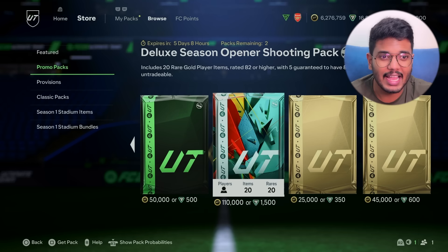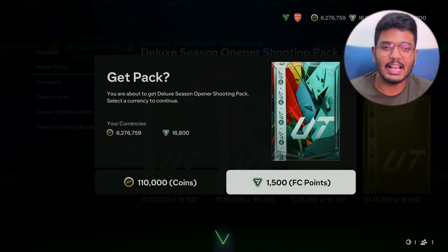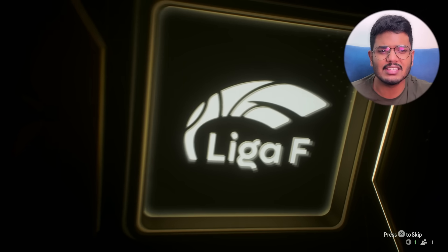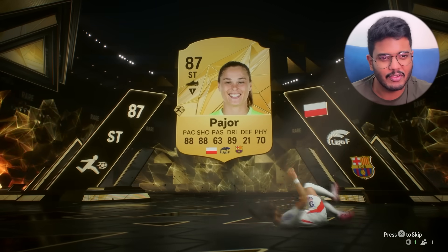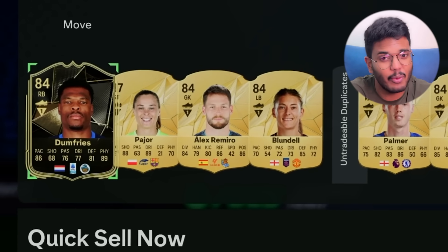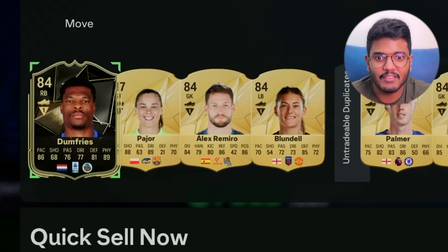Now it's time for the shooting pack — five guaranteed 80 shooting or higher. So far zero Total Rush players packed, zero 90-plus players. It's a walkout — a female striker from Poland, Pejor. Good card, but the pace is a concern. Still, it's a decent card and we've got a striker sorted for the team. We also got Dumfries — Denzel Dumfries — looking rock-solid: 89 physical, 81 defense, 86 pace.